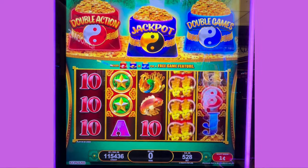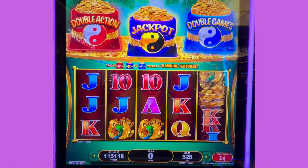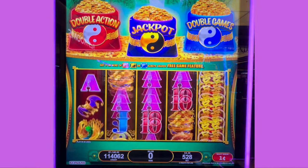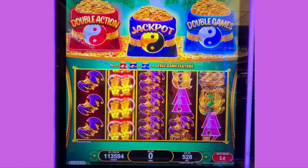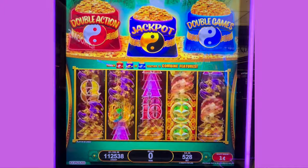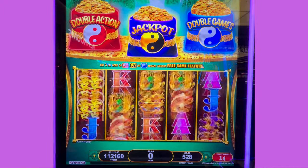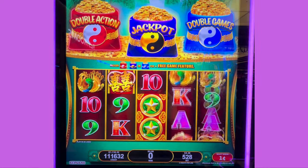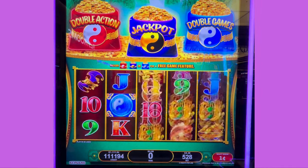By the way, the max bet on this denomination — should have showed you — that was wild. Max bet on this denomination is $8.80. Minimum bet 88 cents. There's an $8,000 grand here. You never know when it's going to hit. I've seen many grands hit on 88 cents, more than on the high limit.